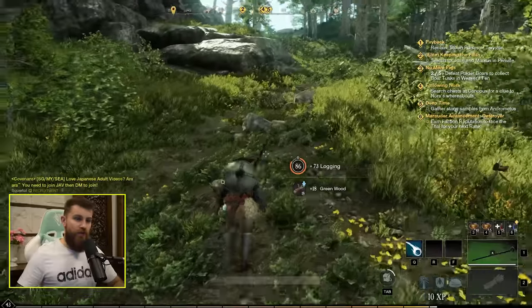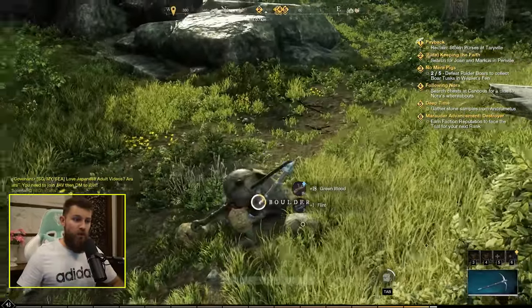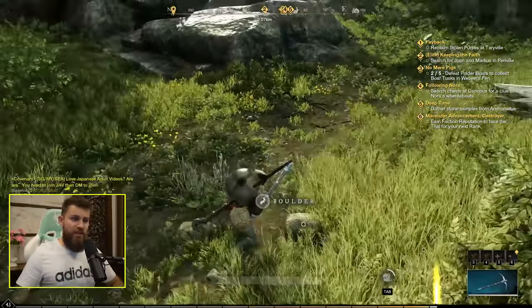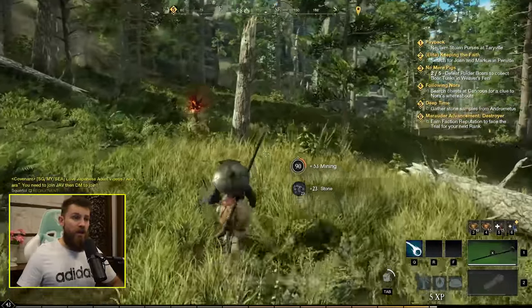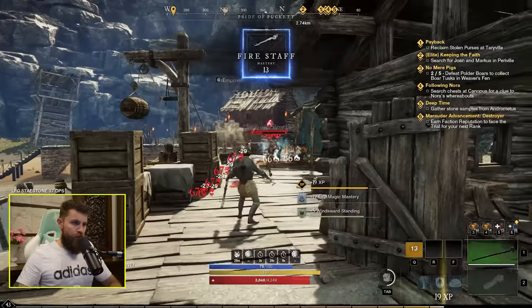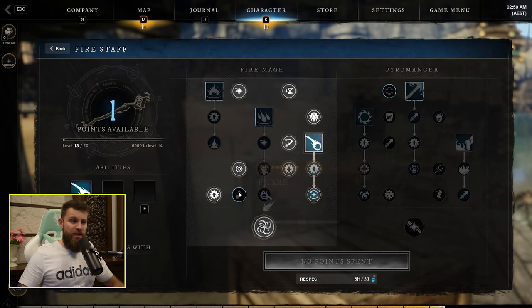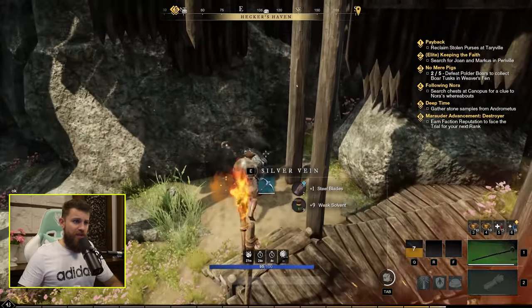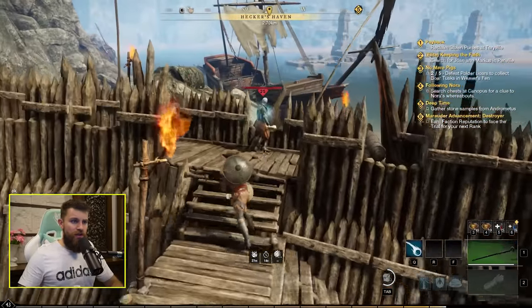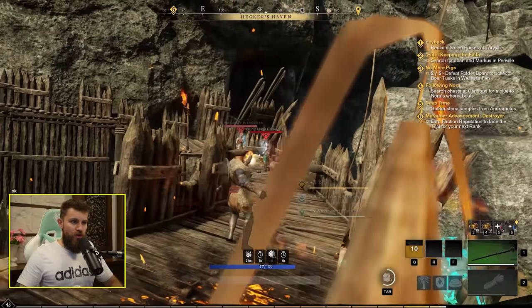My new axe is chopping down trees significantly faster. The new pickaxe mines a boulder in three swings — nice. Visually this new axe looks pretty impressive as well. Firestaff level 13 — taking Flare, where heavy attacks no longer consume mana. That could be pretty good. Firestaff burst damage is so good — you just boom boom and most things die. Huge damage.